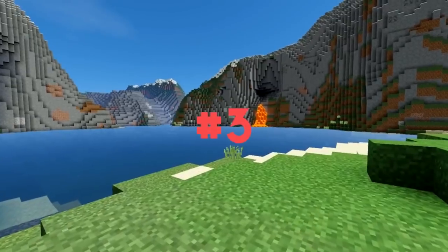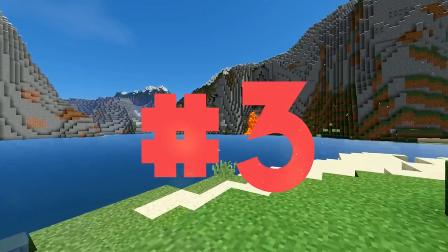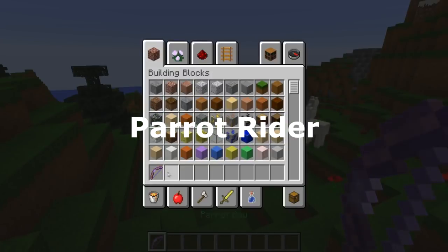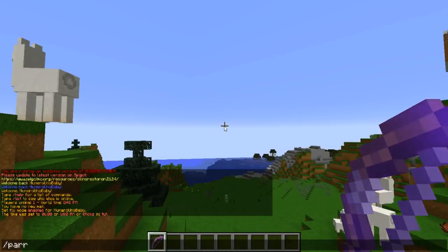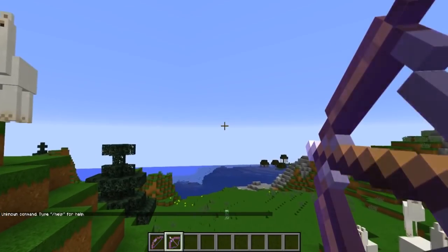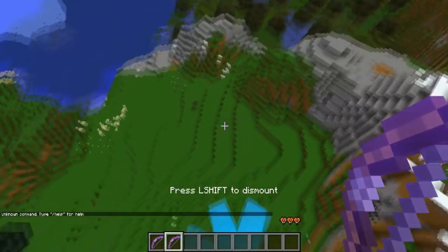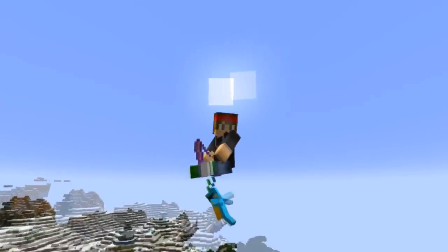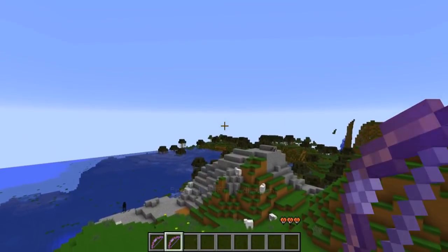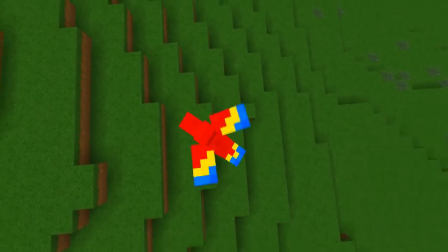At number three we have a plugin called Parrot Rider. Pretty much what this does is give you a parrot bow with the command /parrotbow, or you can give it to your VIP or donator players. They'll be able to use this bow that looks different from a normal bow, and when you shoot it you kind of glide with it — you go with the arrow. It's more of a fun plugin but it's different, so that's number three.